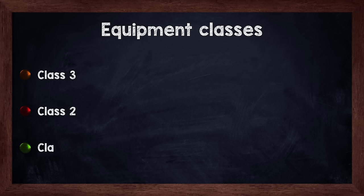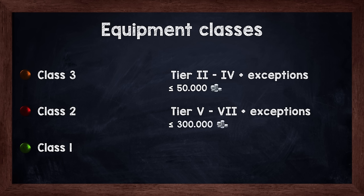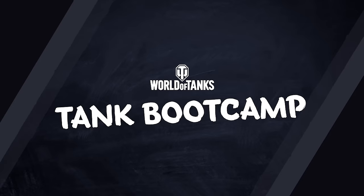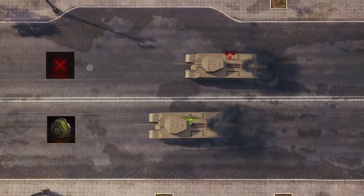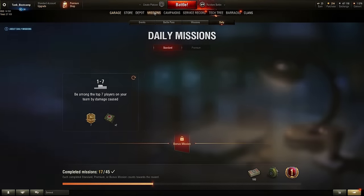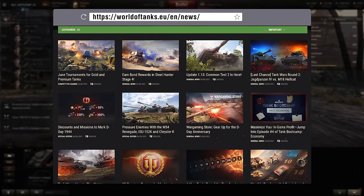Equipment is divided into three classes — the lower the class number, the higher the tank tiers that use it and the higher the cost. Class 3 equipment is the cheapest, not exceeding 50,000 credits per piece and is mostly suitable for tier 2 to tier 4 vehicles. Class 2 equipment can cost up to 300,000 credits and is usually intended for tier 5 to tier 7 vehicles. Class 1 equipment is usually suitable for tier 8 and up, with prices up to 600,000 credits per piece. It really pays off to install a good equipment combination since equipment has a big impact on vehicle behavior and stats. You can earn equipment by completing missions or events, and there are also weekend sales on the portal.